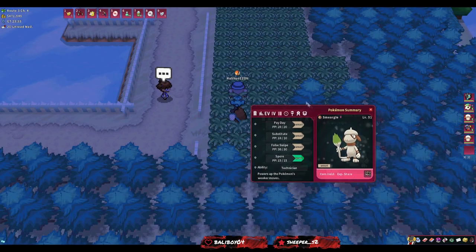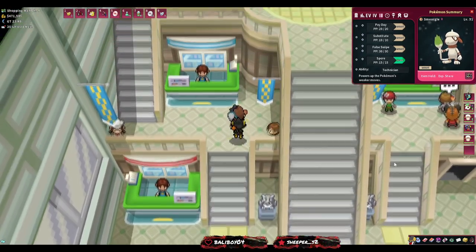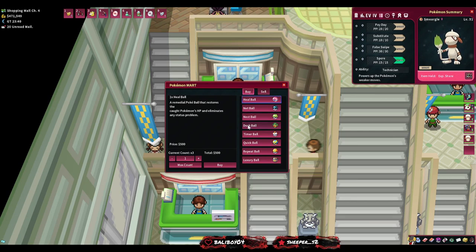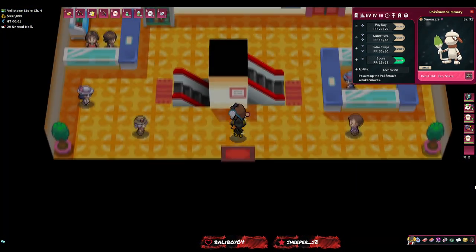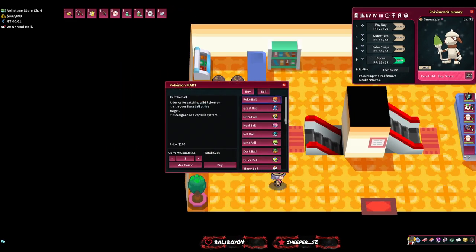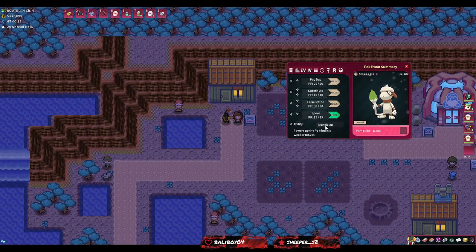In Unova the big mall is on Route 9, floor two - that's where you find the custom Pokeball vendor. You can get Dusk Balls here for 1,350 each and Repeat Balls for 1,500 each. Repeat Balls are great for catching Pokemon you already own and were one of the best methods for Dittos previously. Dusk Balls are best since Dittos are in a dark cave. In Sinnoh, the mall is in Veilstone City at the first counter on the left. Note that Kanto and Hoenn malls don't sell these special balls.